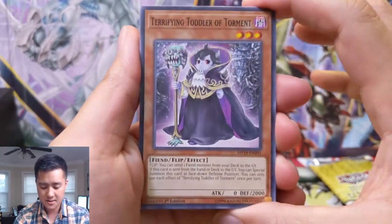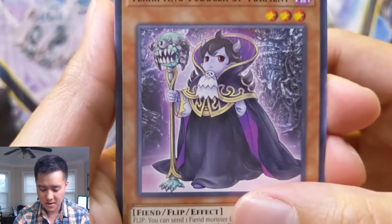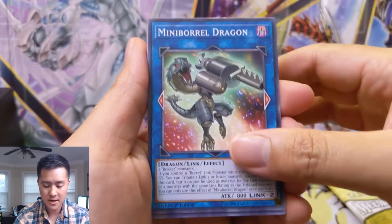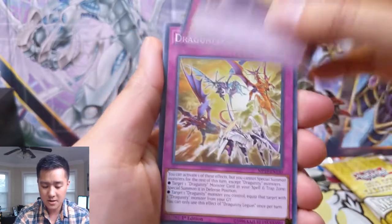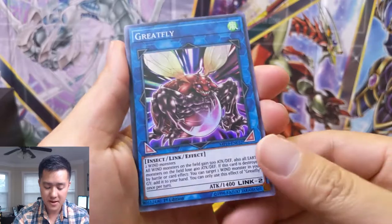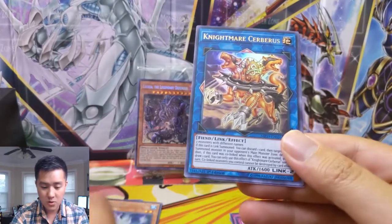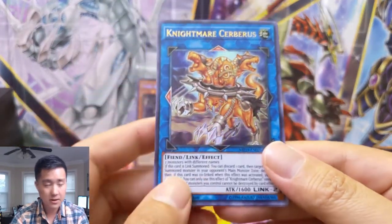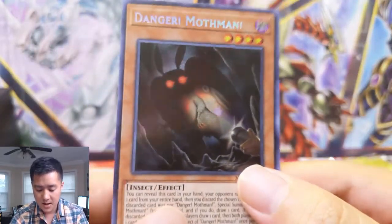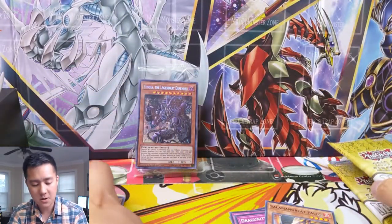Terrifying Toddler of Torment — sometimes the alliteration is a little overboard. Ballista Squad. Mini Borel Dragon. Thunder Dragon! Thunder Dragon support. Dragoonity Legion. Solomon Great Falco. Here's that Greatfly again. And then for our rare we got Center Frog. Ultra is Nightmare Cerberus — Nightmare cards are pretty cool. I think the mermaid's in this. And Danger Mothman. Don't think this is one of the big hits for Dangers, but it is a card we don't currently have, so we'll take that.